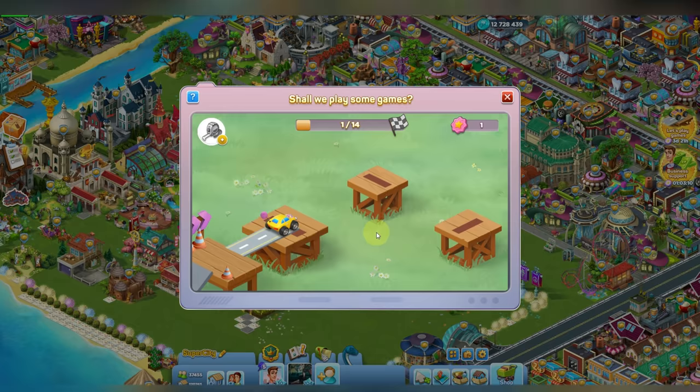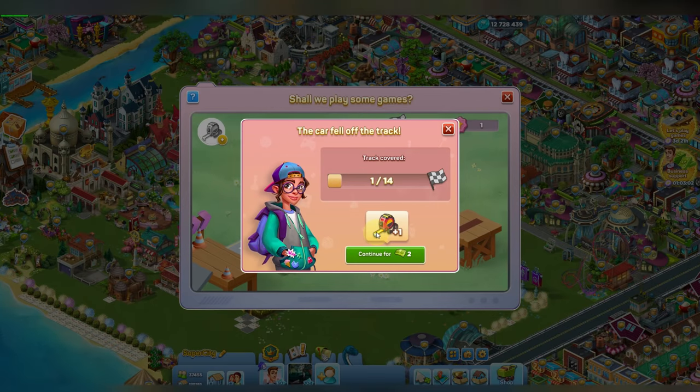So once again I click the button of my mouse, hold it, and then release it. Unfortunately the bridge that I built was too long and that is not okay. So I can either continue for two super bucks or I can start from the beginning.